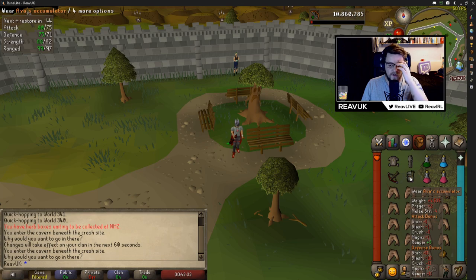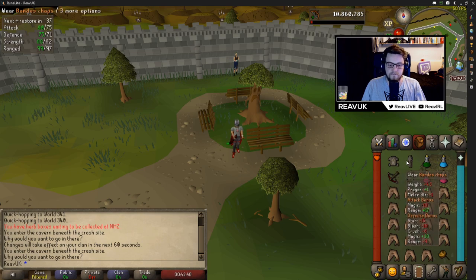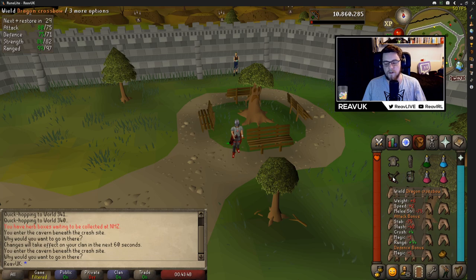I just make sure that I have Ava's to preserve the ammo I'm using, and then I take the god d'hide. Some people do two karils, some people will take other types of armor — it doesn't really matter, just go for whatever you have. You can substitute this dragon crossbow for a rune crossbow, and some people do use a blowpipe as well.